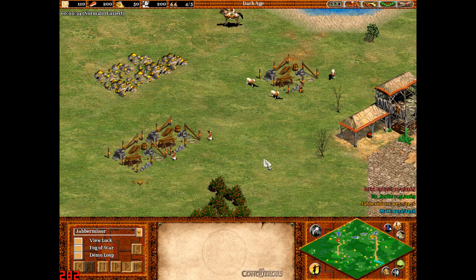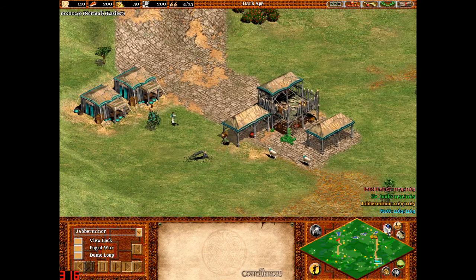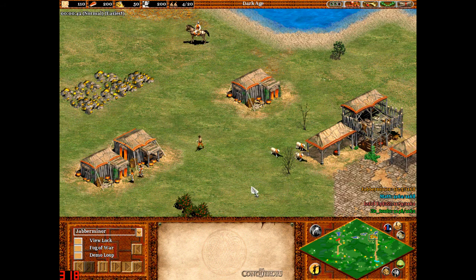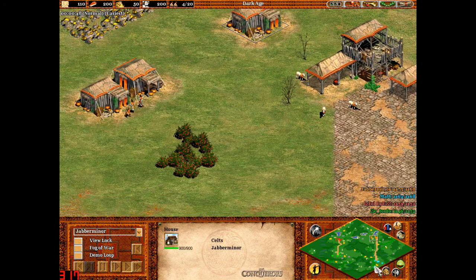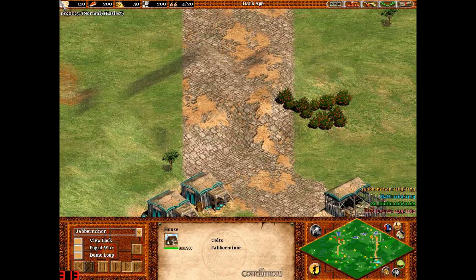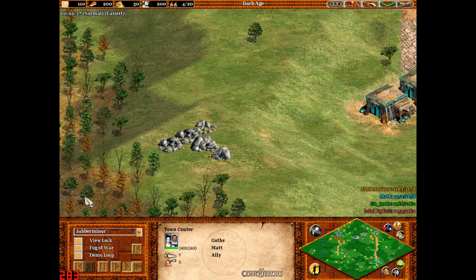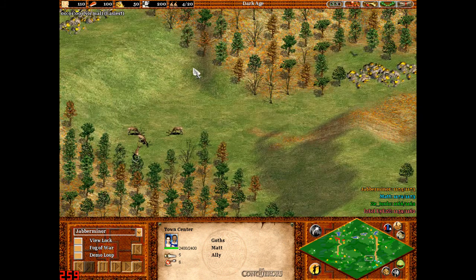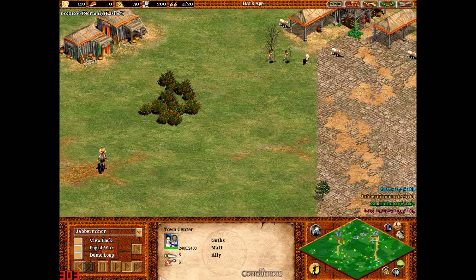In this one, Matt and I decide to try a slinging technique where I'll be slinging him. With Celts you get the extra wood bonus so you get wood much quicker. The Goths' main bonus is that they can just mass produce lots of Huskarls by use of the Barracks and their Anarchy and Perfusion unique technologies.